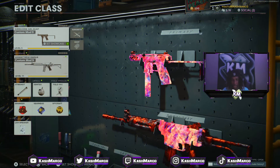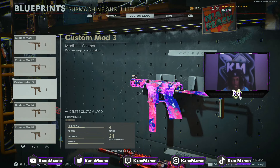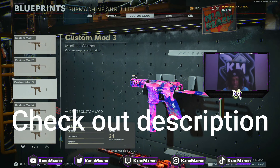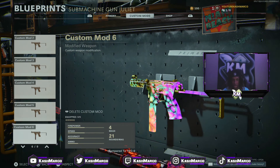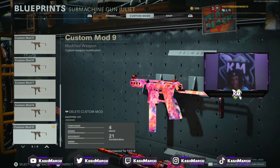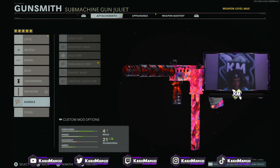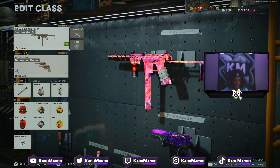If you do want any of these Pack-a-Punch camos for yourself on your account, you can join a Discord server and I can do the service and get these camos on your account fast — it works in under five or ten minutes. The link to the Discord server will be down below in the description, as well as my Twitter if you don't have Discord. I'll also be hosting a giveaway for these Pack-a-Punch camos once the Discord server hits a thousand members, so make sure you join now. This is the class setup I use in today's video.